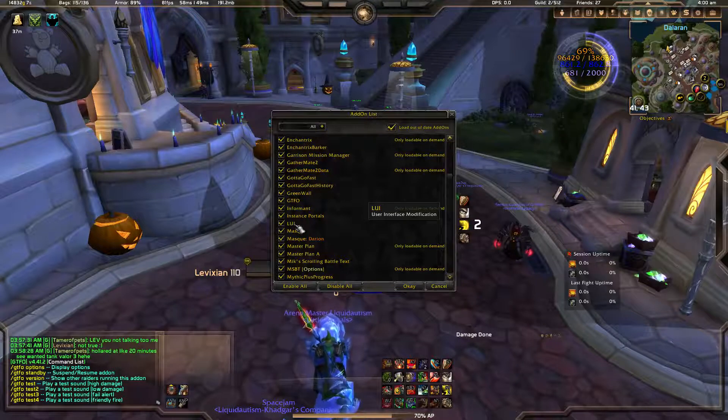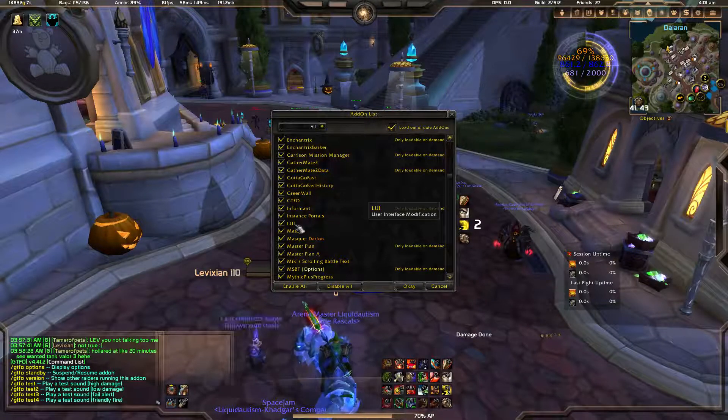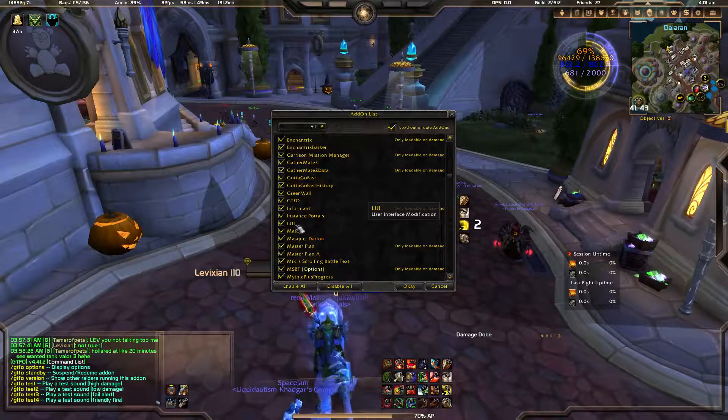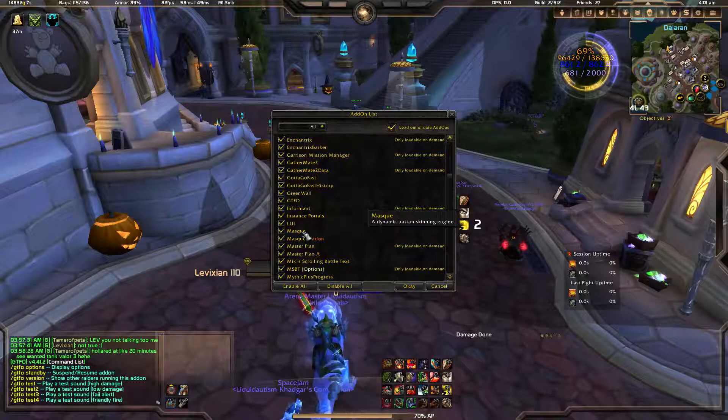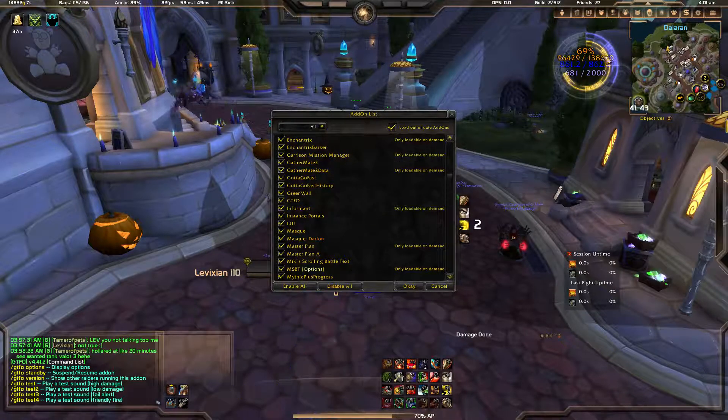LUI — that's the unit interface you're seeing in the background, all brown and sleek. Mask — I haven't fully figured out what Mask exactly does, but I know it is a skinning addon. It skins everything.